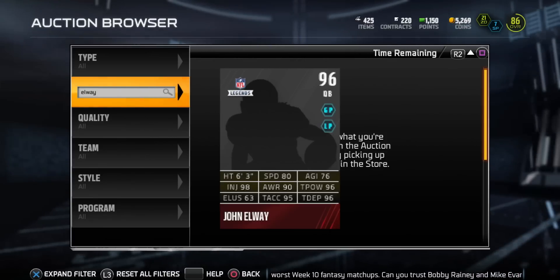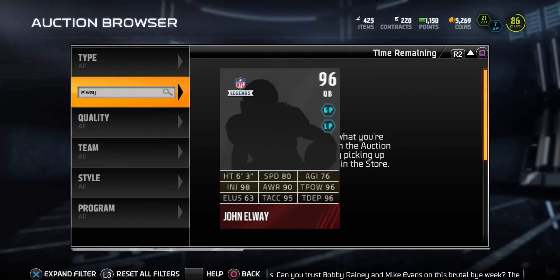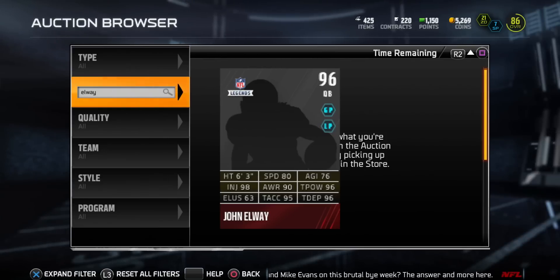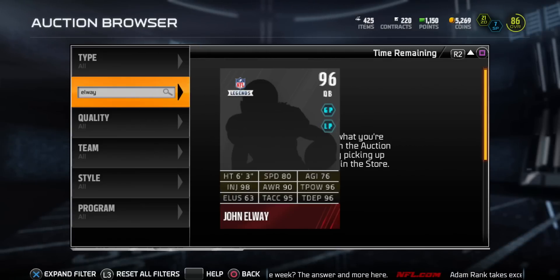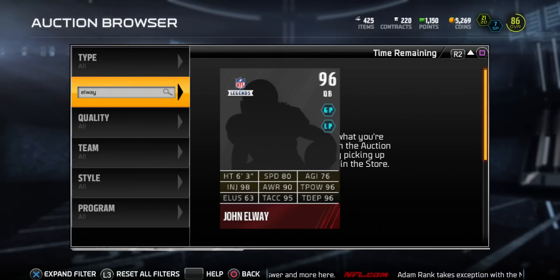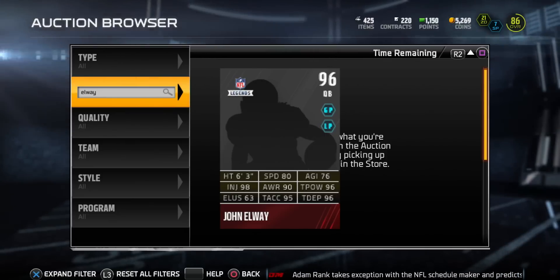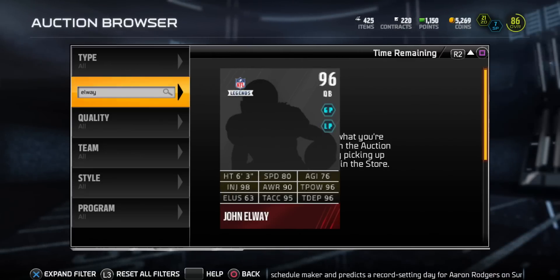First off you got 80 speed and 76 agility, which is really nice — just enough to run the read option and roll out of the pocket. 98 injury so we're not worried about that. 90 awareness, 96 throw power, 63 elusiveness, 95 throw accuracy, and 96 throw deep.